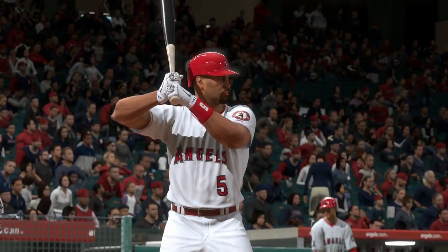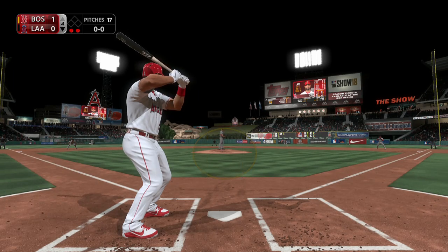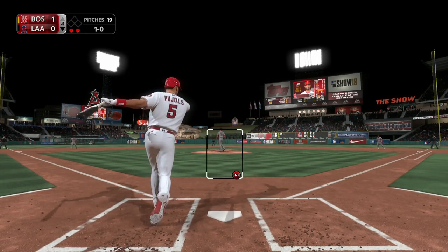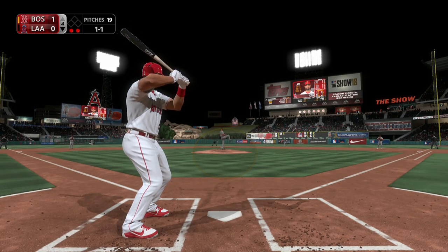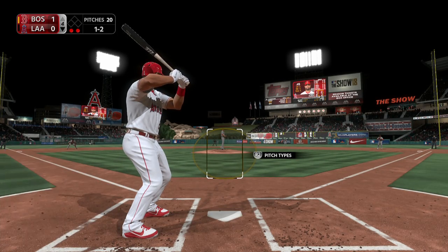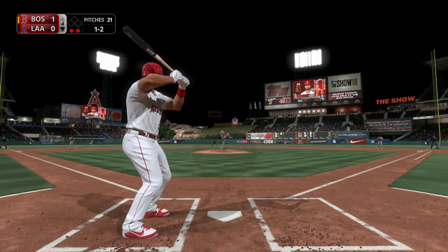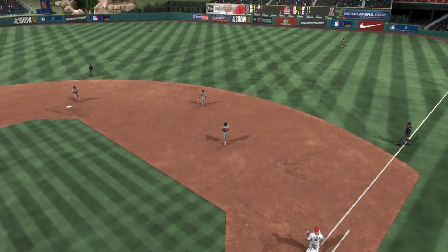And now for the Angels, Albert Pujols — he's 0 for 1 thus far. First delivery to him on the way. First pitch has him dancing to avoid it — ball 1. Two out, nobody on. Pomerantz gets the sign, here it is on a ball and two strikes — a little bouncer, that's a foul ball. Three foul balls in a row. He wants to get a swing and a miss on this next pitch. Ramirez is there for it, and that ends the inning.